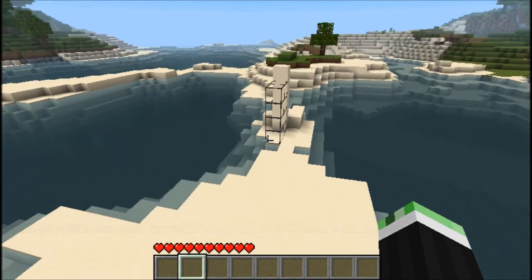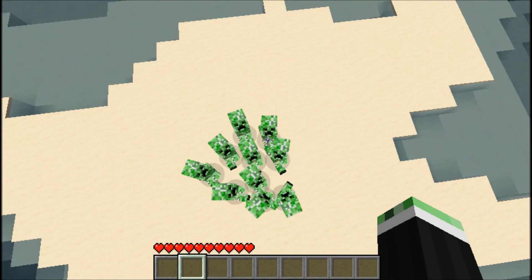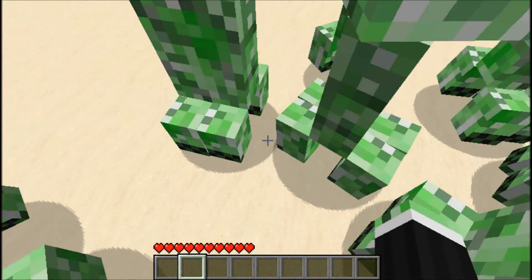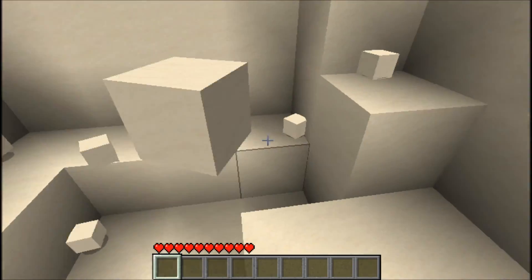Now we will spawn some mobs. So if you really like creepers and they like you, just type spawn creeper — 10 will be enough. Damage is still off, so it's fine.